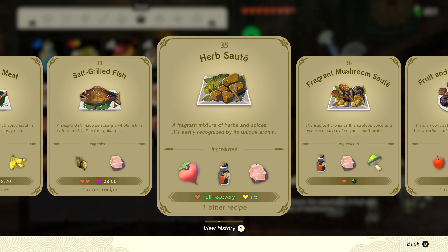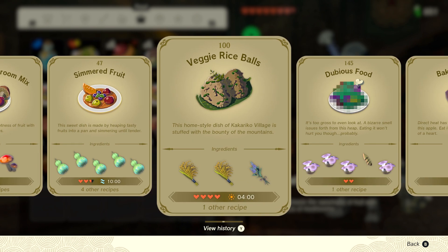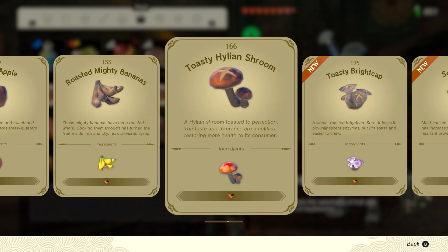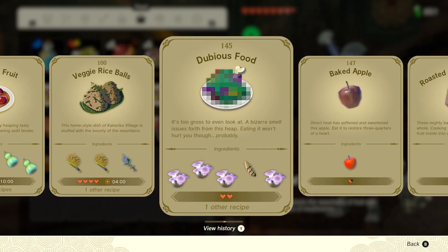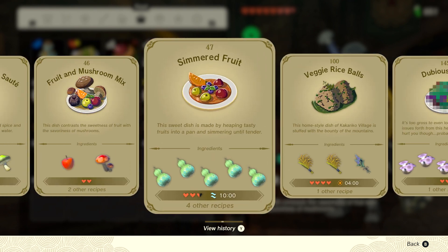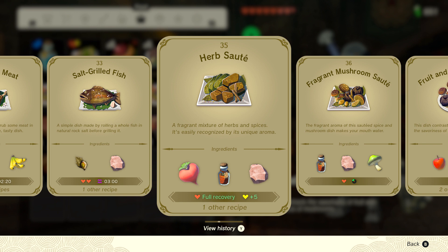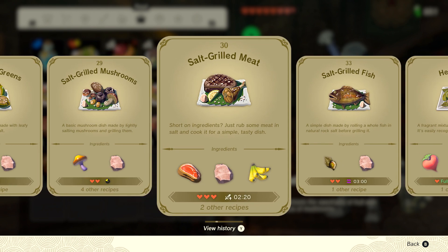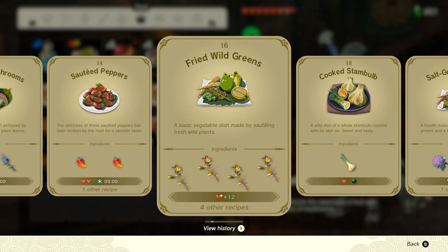Yeah, all the ones. If you guys want to use any of these, I'll come through a couple of them. There we go — especially if we have any full recovery ones. Don't make that one — that's dubious food. Kilton might like it. You should make this one — herb sauté. This one's going to be a hearty — a big hearty radish, Goron spices, and some alkaline. That's a pretty good one. A hearty radish and rock salt will give you a full one.